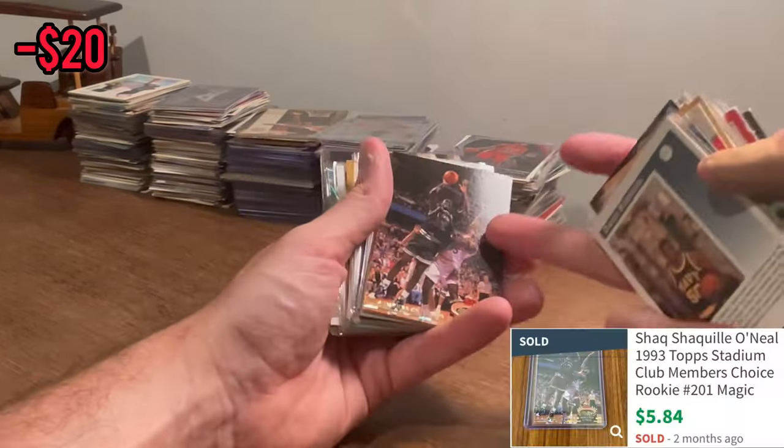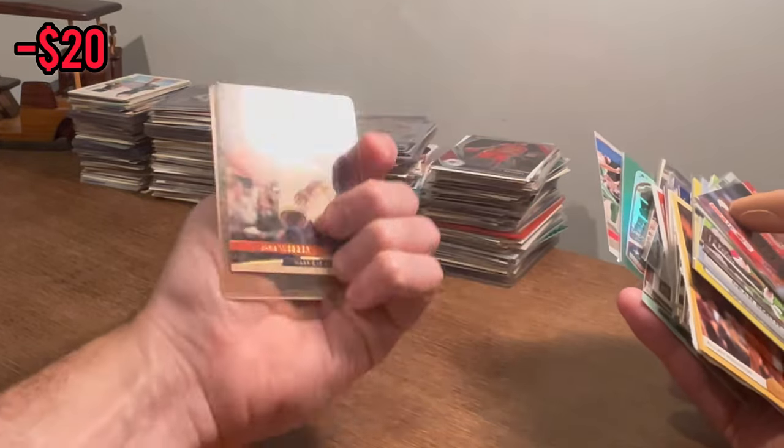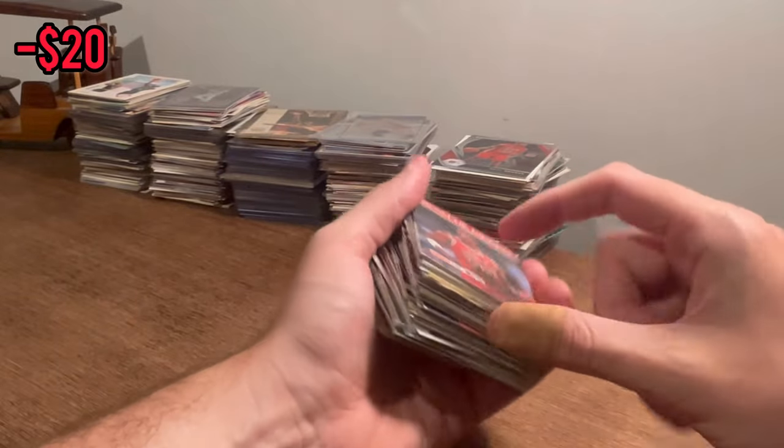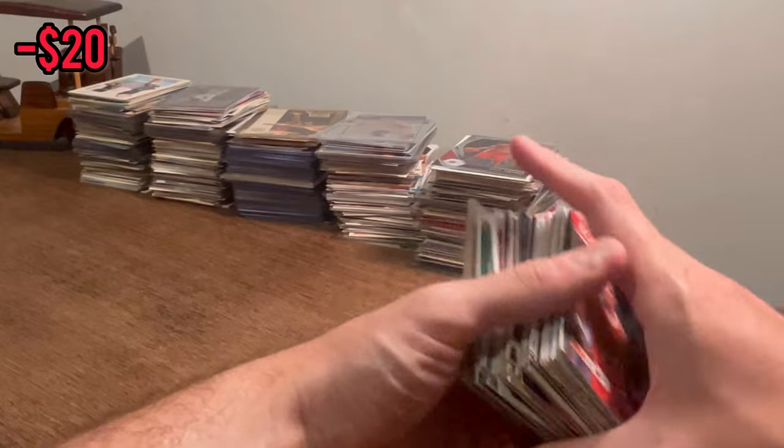David Robinson Courtside — really nice rookie card there. Chris Webber First Round Draft Pick Ultra Fleer rookie card. That was a really, really nice first stack of basketball cards, especially considering I only paid $35. We've still got five stacks left — hopefully there are some gems in there.